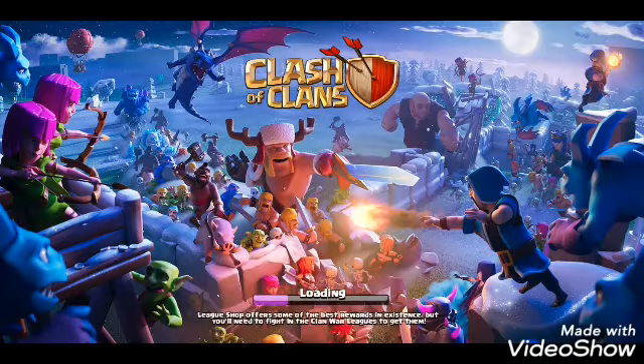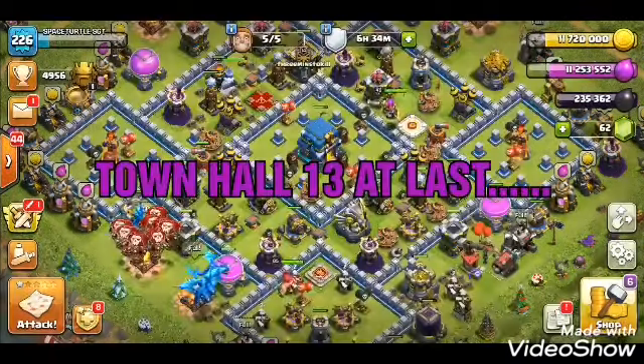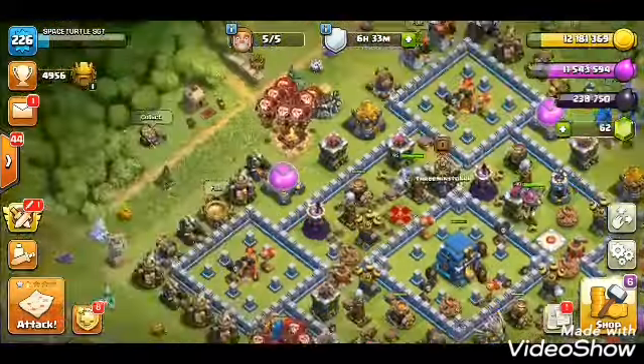Hey guys, this is Lewis from Fat Boy Gaming on Monday the 9th of December. Supercell have released a new update — Town Hall 13 has dropped! This is the first time I've turned on my phone since the update dropped; I've just uploaded it from the Play Store to upgrade my original game, which you have to do for any kind of update. So here we are, just collecting all my loot up — usual formalities.